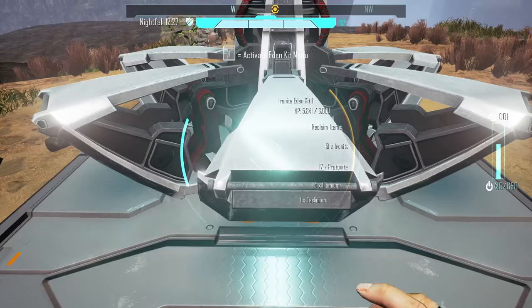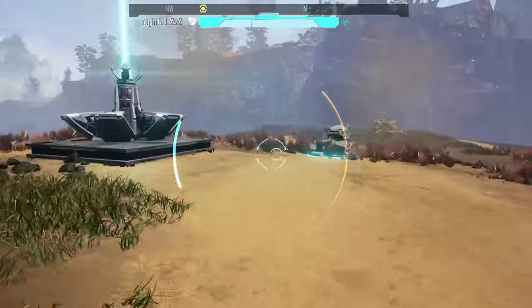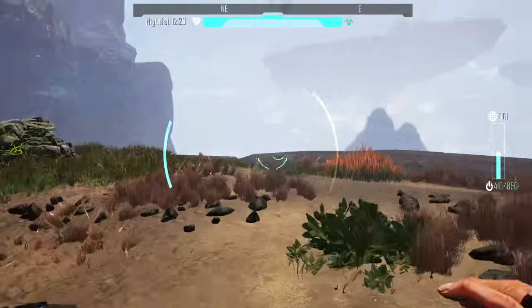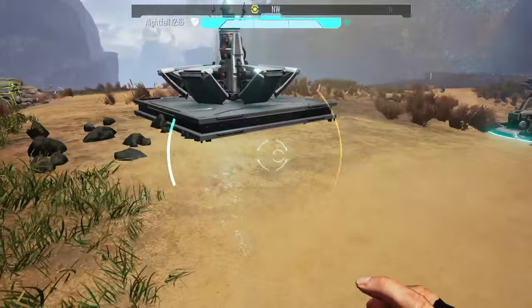Let's go ahead and upgrade the eating kit. We get more power — now you can see it's green and our radius is bigger. You can definitely tell that it's bigger. The radius doesn't really matter to us because we've got the whole island covered now, but the extra power is so sweet.